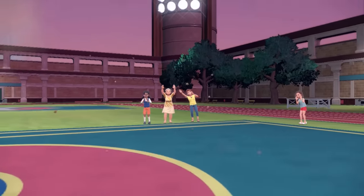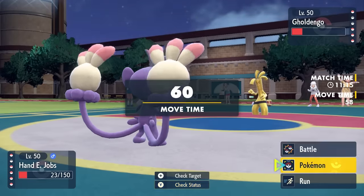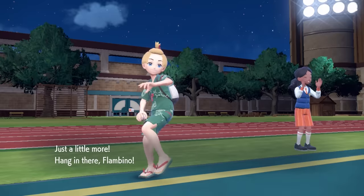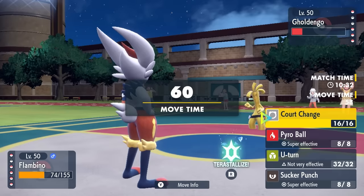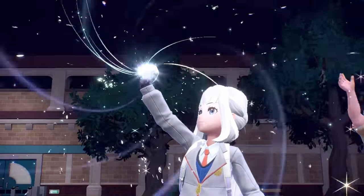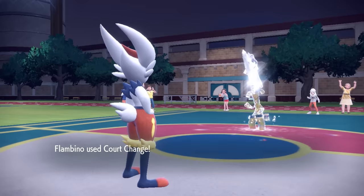Now I just need to figure out a way to bring those Spikes over to my end. Tyranitar being a big threat out of the way, I'm obviously Choice Scarved into Fake Out at this point, so they can freely go right into Golden Go — and this thing can just be annoying. Luckily, Cinderace can actually come in for free on this thing. I know I can take an attack from it and then outspeed and hopefully go for that Court Change. Young Flambino comes in ready to play some soccer. They go for the Make It Rain — I resist it, it's going to do around half, and it also drops its Special Attack. I can outspeed and go for that Court Change. They actually commit the Terra at this point — going for the Terra Steel, I imagine for the boosted Steel STAB — and I go for that Court Change, bringing those Toxic Spikes to my side.